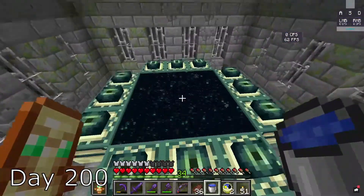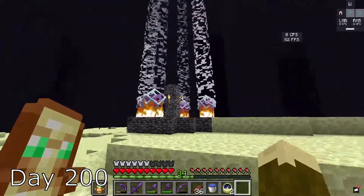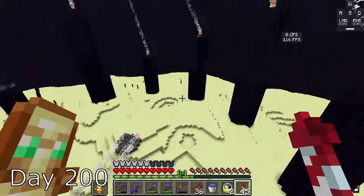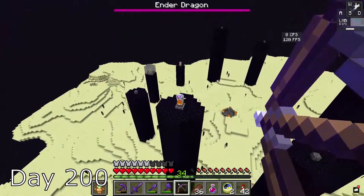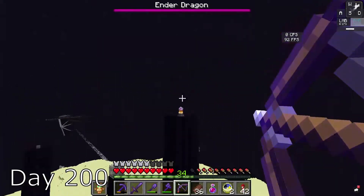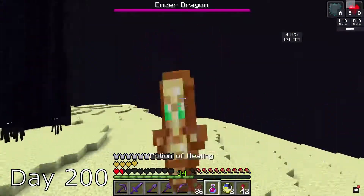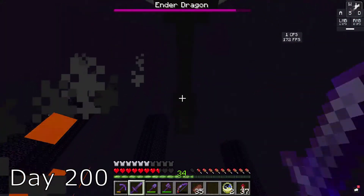On day 200, I went to the end. I placed the four end crystals to spawn the ender dragon again. After a really long ritual, the ender dragon spawned. It was much easier this time because I had an elytra, but I almost died because I was being stupid — we're not going to talk about that. I destroyed all the crystals and I killed the ender dragon.